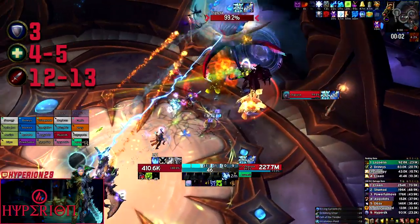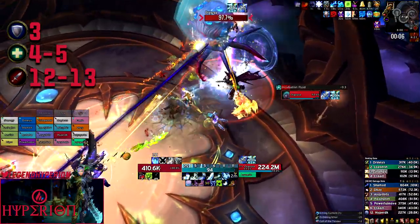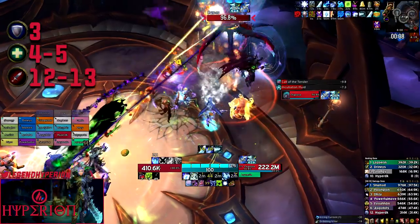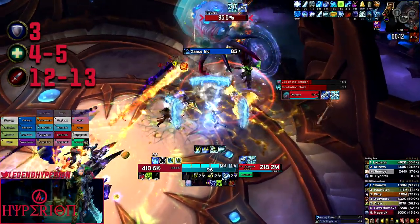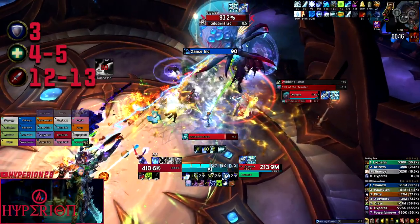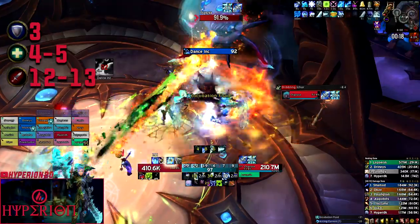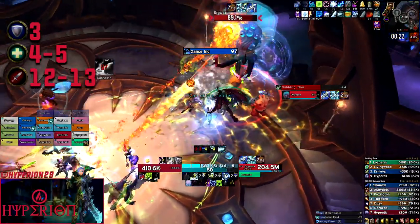For healers, you will take either four or five — in general you will take five, but we'll have more about this in the healer section. For DPS, you can take pretty much any classes, but ranged are slightly better since you do have to spread out in parts of this fight. Classes with strong cleave that are able to deal with the adds without losing much boss damage will also tend to do a little bit better.